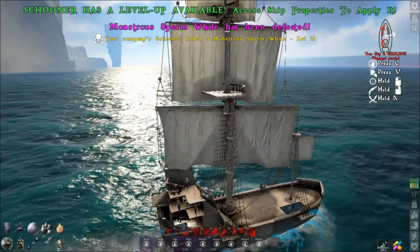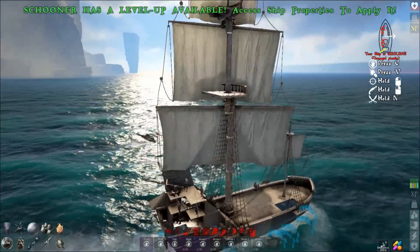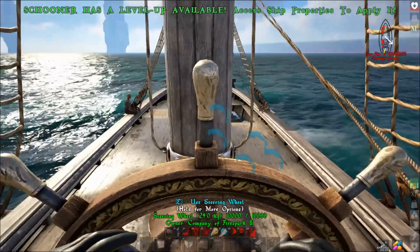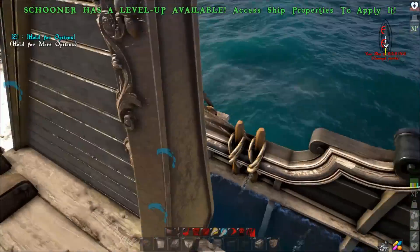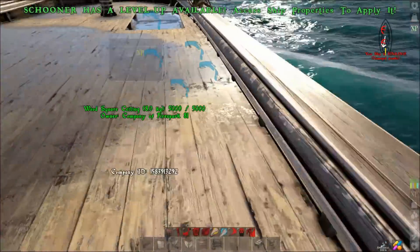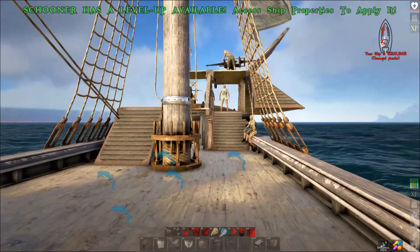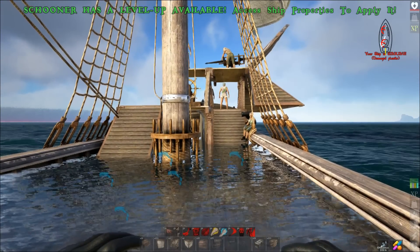That was a monstrous sperm whale — the angry type. Most of the time you're just going to run into monstrous blue whales which really don't even care. I'm going to let this one come in and kill it with one ballista — yeah, there you go. As long as you're careful and don't do anything stupid, you won't have that problem. The ship works great for farming whales.